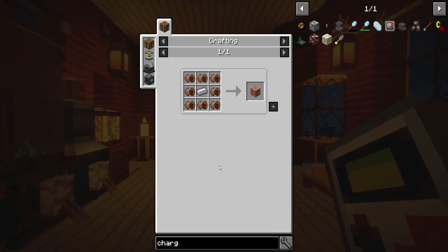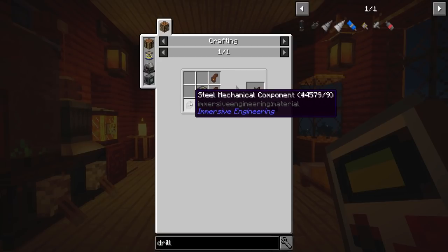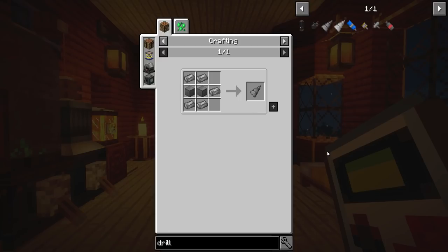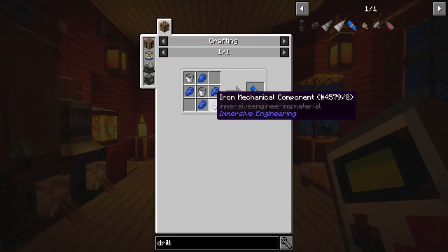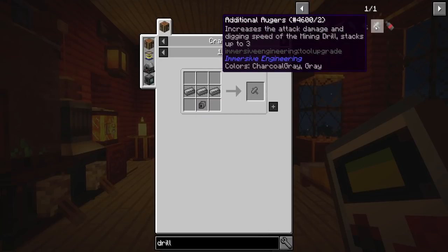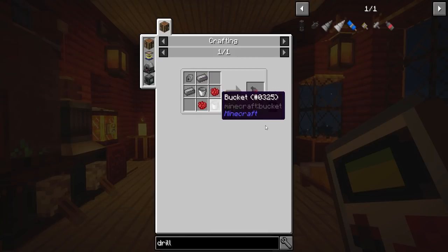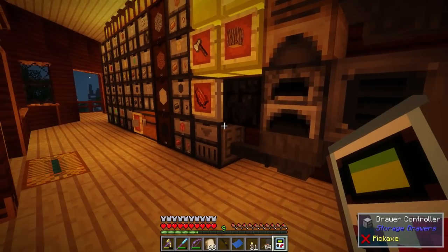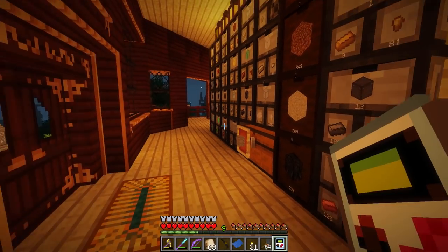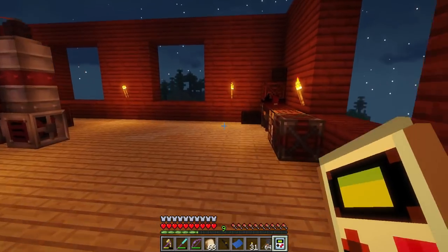It requires at least two iron ingots, and the copper coil requires another. I want to make the drill, but I think that requires steel - a heavy engineering block - and we could go straight for a steel drill head instead of the iron one since I don't have iron. The advanced lubrication upgrade requires more steel but increases attack damage and digging speed, and it stacks up to three - absolutely beautiful. I might actually just be able to do all this stuff.